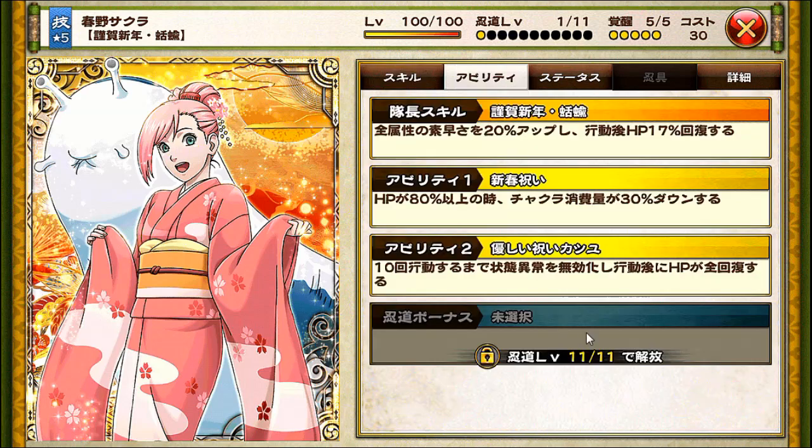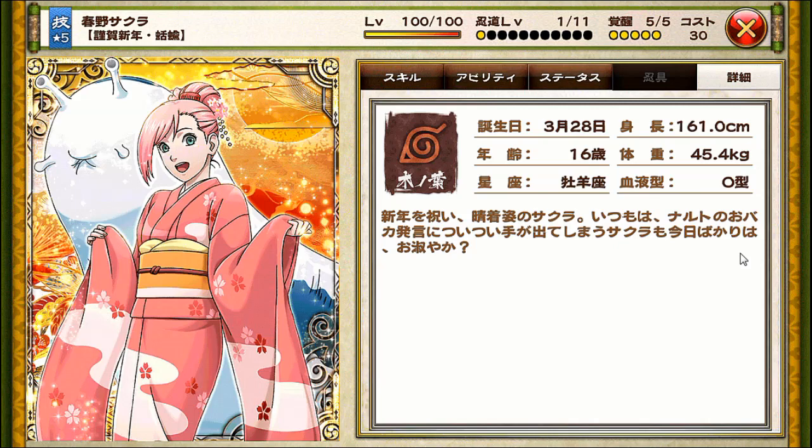But the android Sakura is definitely a much better unit overall — I'd rather save up my gems for the festivals. Leader skill buffs all attribute type units' agility by 20%, and also after every action HP is recovered by 17%. Ability one: when your HP is above 80%, chakra cost is decreased by 30%. Ability two: for the first 10 turns you'll be totally immune to negative status effects, and also after every action HP is fully recovered to the max. She belongs to Konoha.